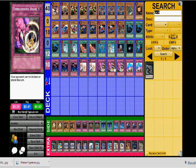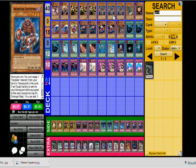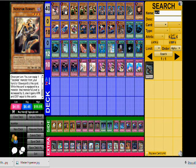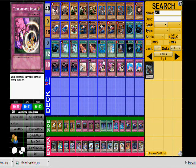Threatening Roar is absolutely ridiculous in this deck. Here's why: if you have Centipede or Dragonfly on the field — hell, even if you just have a Ladybug and access to Hornet — your opponent can't commit to the field as long as you have Threatening Roar. With something like Solemn Warning or Book of Moon, your opponent can just blast it away with Heavy Storm or MST and proceed to kick your face in, unless you have a hand trap. Threatening Roar is chainable, so it doesn't really matter if they have back row removal.